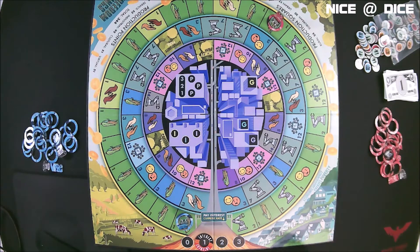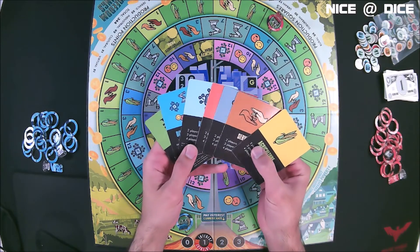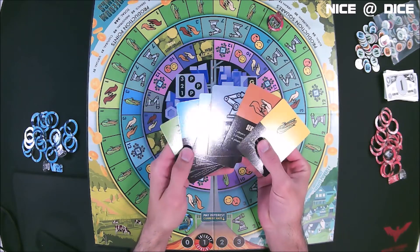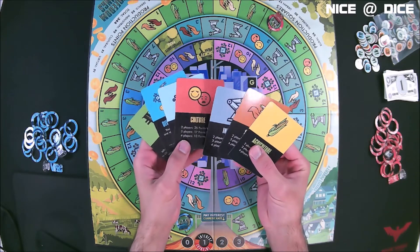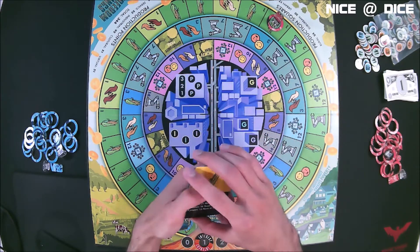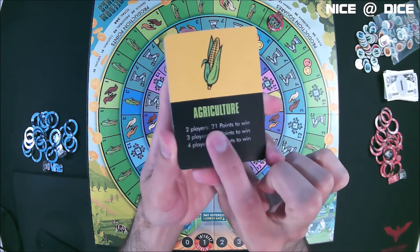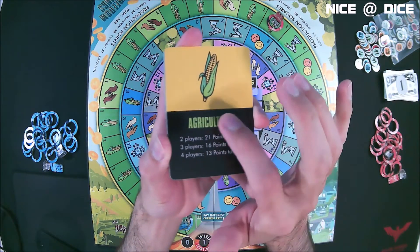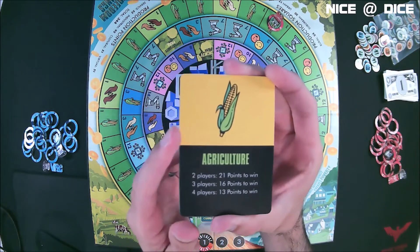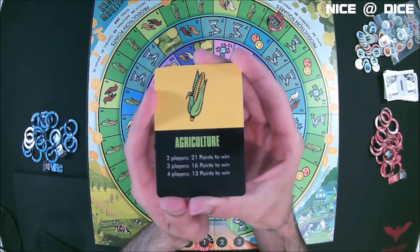The different types of properties are important because at the beginning of the game, each player is going to get a set of seven cards — these are goal cards. Each player gets the same seven to choose from. You're going to choose one of these goal cards and keep it secret, and that is going to be the goal you are aiming for over the course of the game. For example, for the agriculture goal, on a two-player game you want to have 21 points to win.